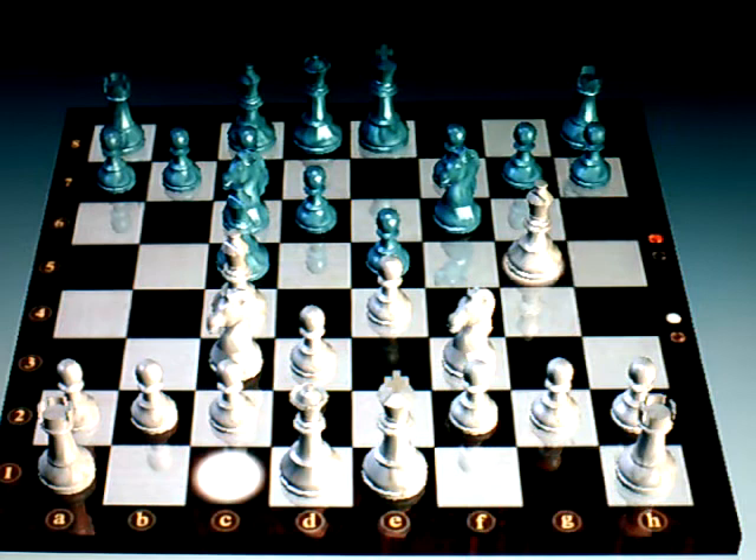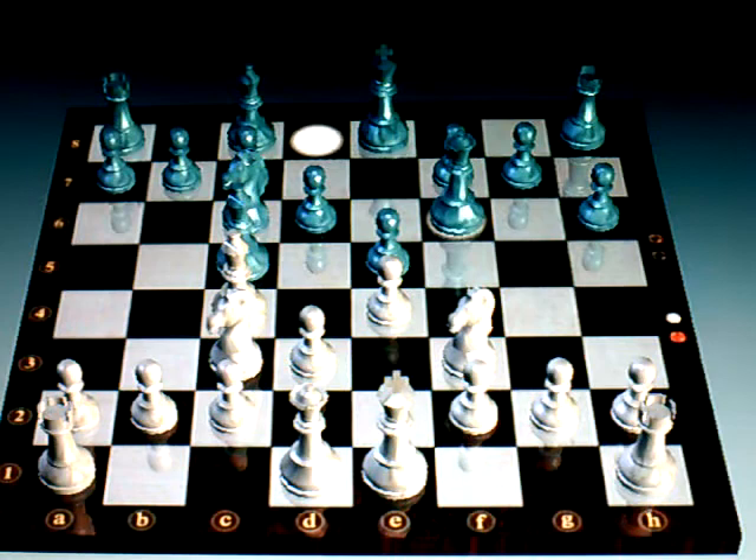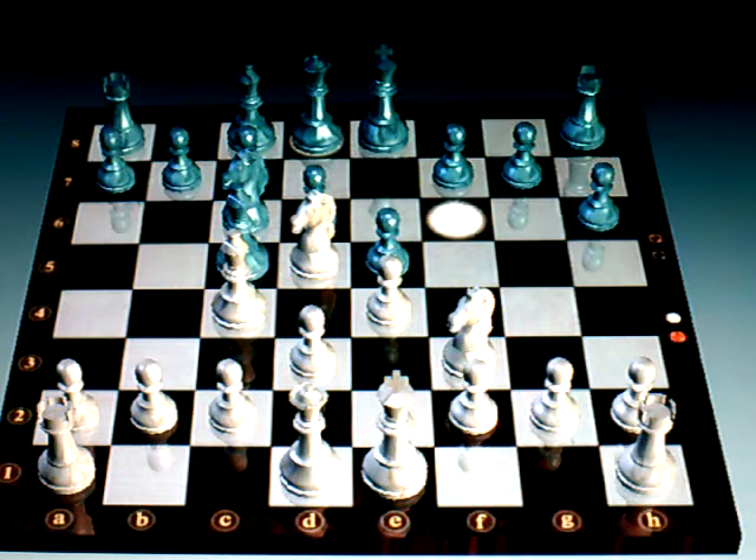He pins my Knight to my Queen, and I decide I have to do something about that pin, so I pressure his Bishop with my pawn, pretty much forcing him to capture the Knight. That helped me because I got rid of the Bishop and was able to bring my Queen out. Of course, he now moves his Knight to threaten my Queen — which is one reason why you don't bring your Queen out early, because now he's developed his Knight further onto my side of the board. My Queen has to retreat, but it wasn't a total waste since I did capture his Bishop. So I just backed my Queen up to where she was before.